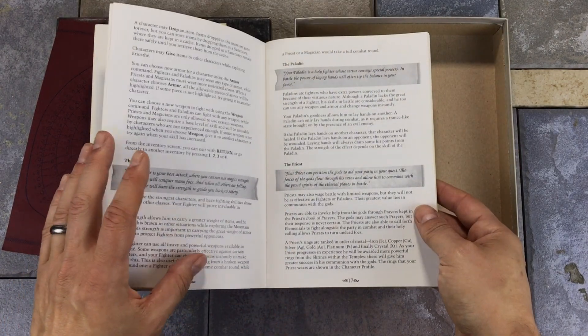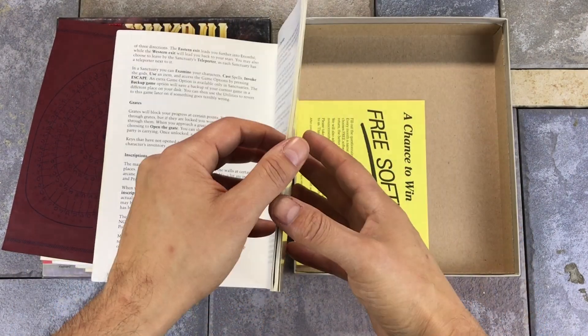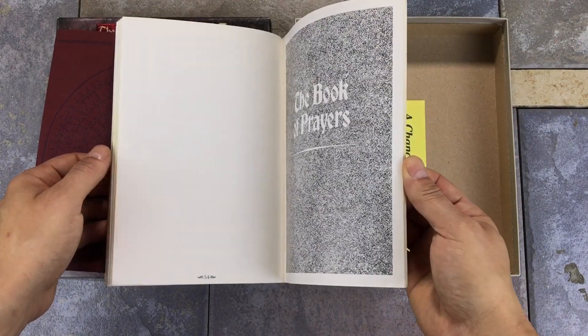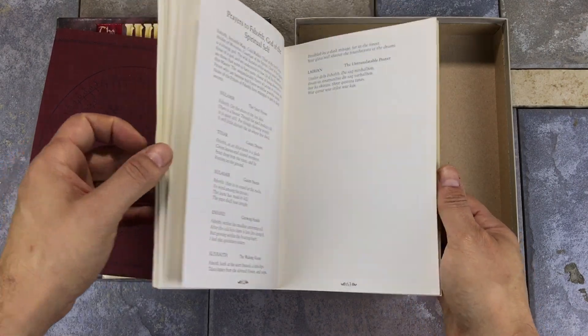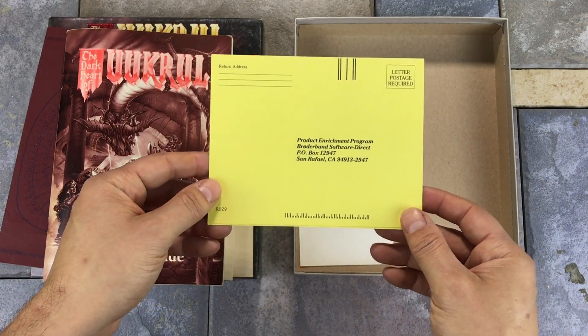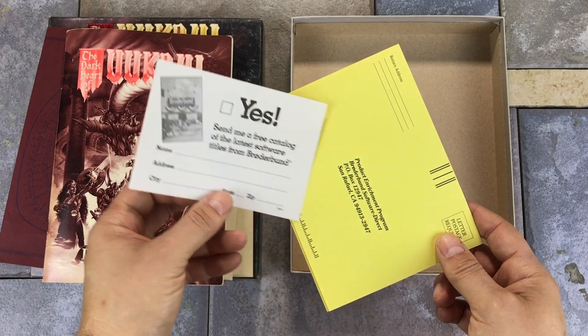The copy protection for this game is a series of four round tables where you can look up symbols. They're printed on a dark red paper so that it cannot be photocopied. The player's guide features an in-depth backstory and a lot of details about the gameplay. Also included are a list of spells and clues about their optimal use cases. A prayer book at the back of the manual lists out the various gods and prayers that the priests can use, but prayers can sometimes backfire if a god is bothered by your request. A standard registration card is included, as well as a card allowing you to order a software catalog from Broderbund.